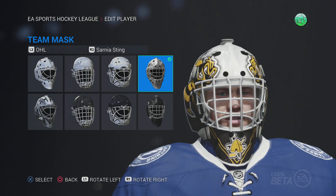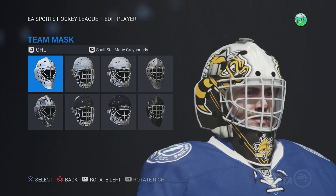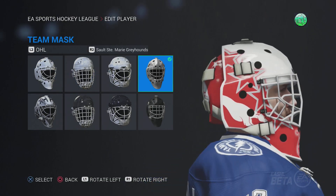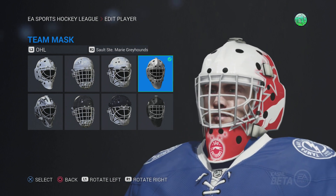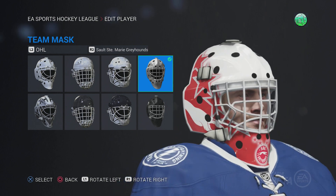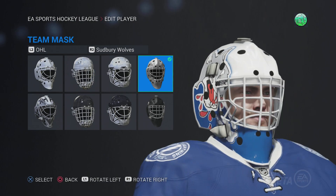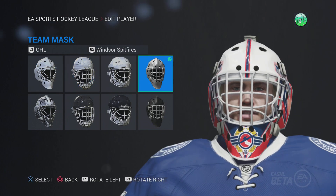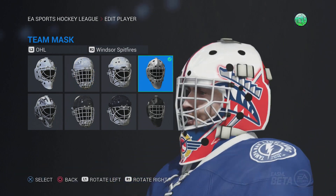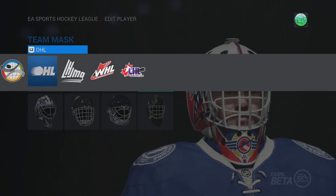Sarnia Sting — bees in a V shape with the Honey Bee logo at the bottom. Alright. Sault Ste. Marie Greyhounds — they did about as much as I think they really could given the logo. It's a pretty plain logo, pretty plain mask. Sudbury Wolves — you got the wolves on the side, pretty straightforward. Windsor Spitfires — you got the Warhead thing on the side and that kind of crest thing at the bottom.